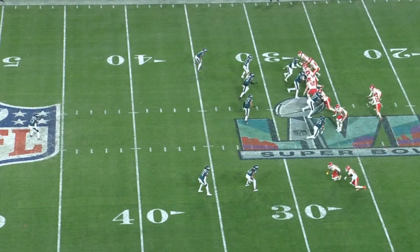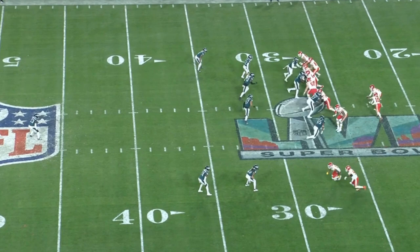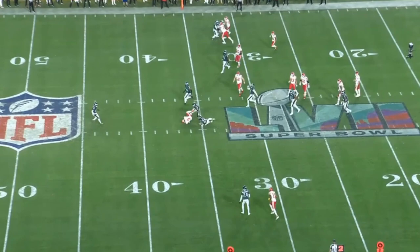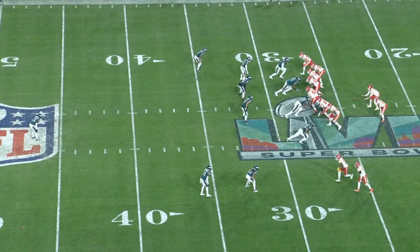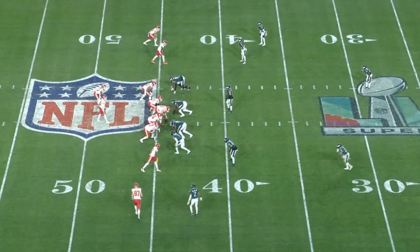Smith-Schuster hasn't been a star player since that one year where he was incredible with the Steelers. Since then, he has mostly been a role player, but if you're a role player and you play your role well, there's a ton of value in that. That's kind of what the entire receiving corps of the Chiefs is, and then of course they have Travis Kelsey who can be the guy who's uncoverable. But sometimes they were just simple plays — his route is so simple: just try to find a gap in coverage over the middle.